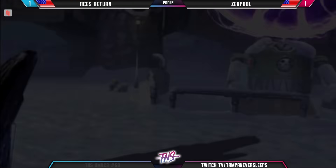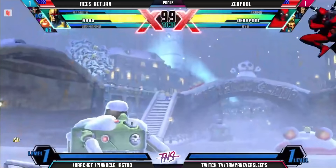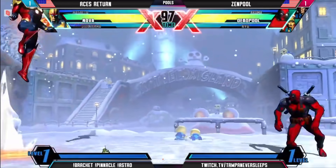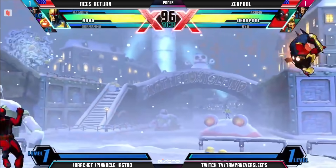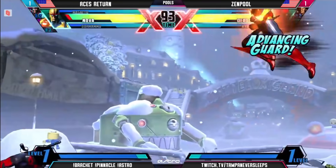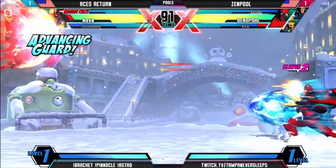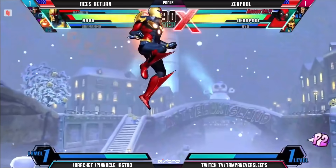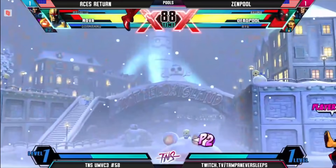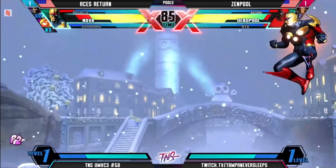So into game three — let's make this quick. Nova said let's make this quick, a little disrespectfully. So early on with Deadpool starting off — it's looking much better here, just a little more comfortable in that long range game. To avoid pretty much everything Aces has thrown at him so far here with the Nova.